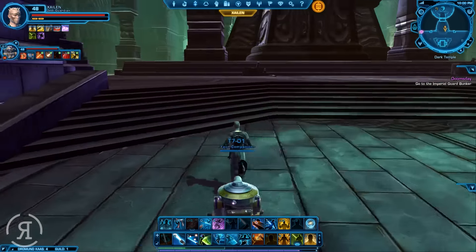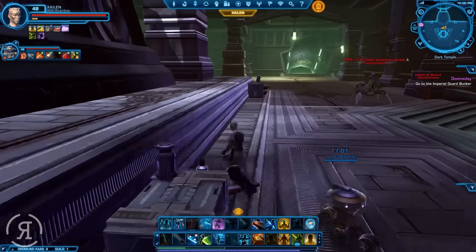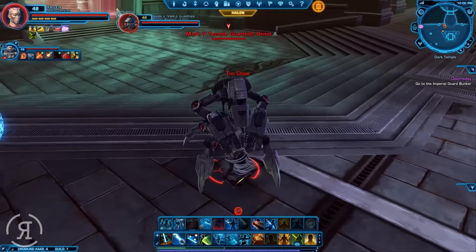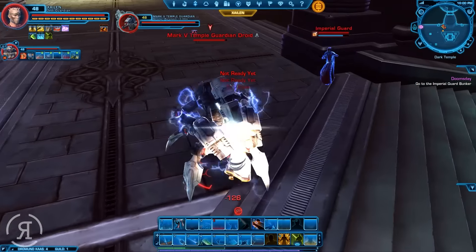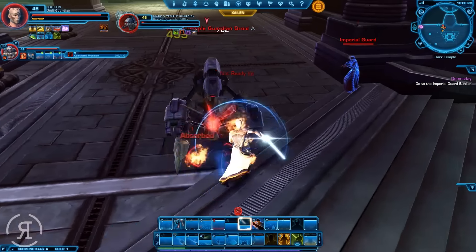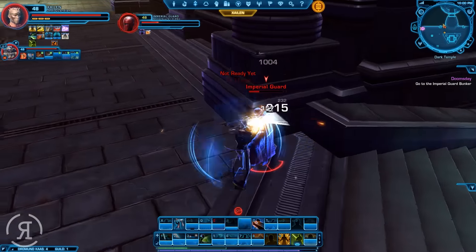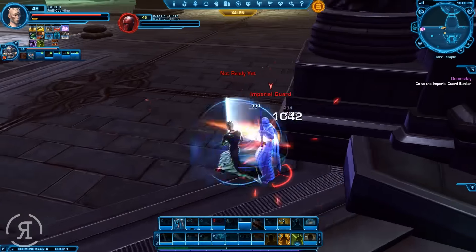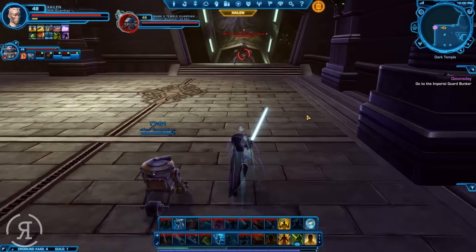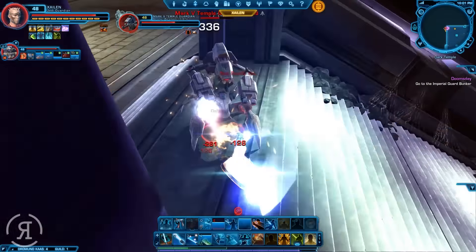Lord Scourge said no one is worth sacrificing victory, and I'm sure Sergeant Rusk would also agree. However, this is our wife - this is Kira - so we definitely will need to make a small detour here. I know the fate of the galaxy is at stake, but it's Kira. How can we let her perish? She has been with us since Coruscant - that was our second planet ever with Zalant. We really need to make sure she survives and is with us at the end.